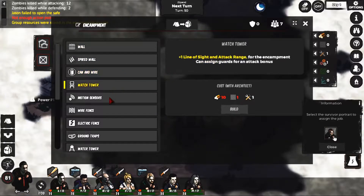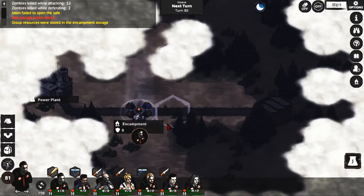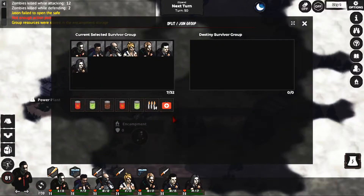We need more materials. If it's night it's minus one line of sight, okay. So if we want to leave, let's grab a couple of these people.